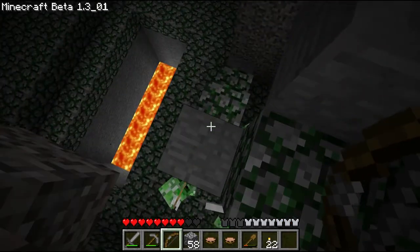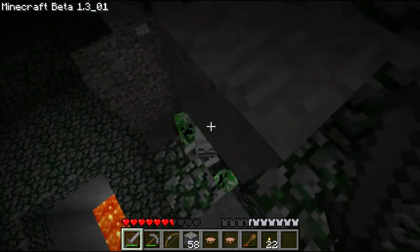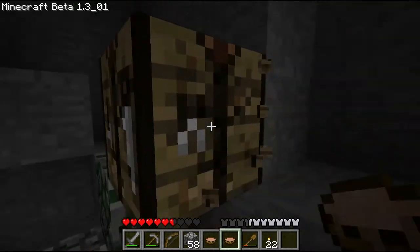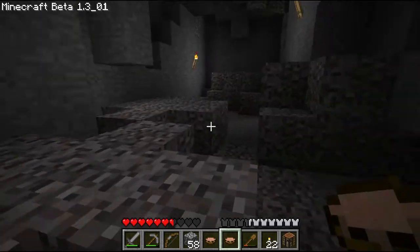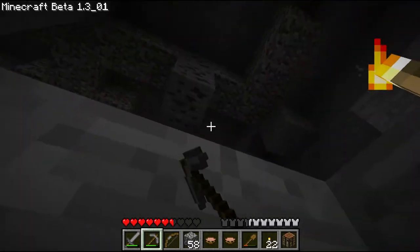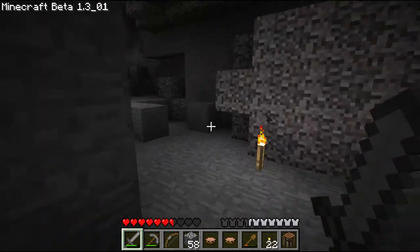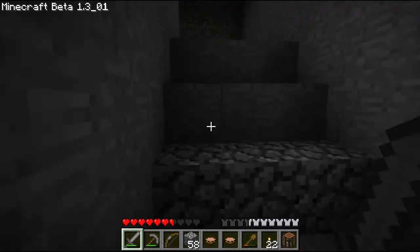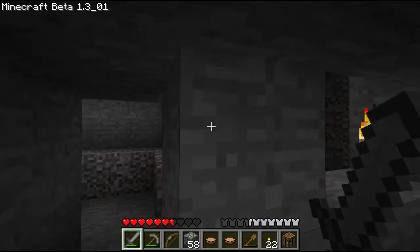I think I should just leave this area — there's a trio of creepers and a skeleton. These spawn — oh nope! I'm out of here, I'm out of here! You guys can live your life down there. I'm going back to the victory monument, make some more arrows and come back. You can live your lives there all you want. I should break these down but I don't feel like it.